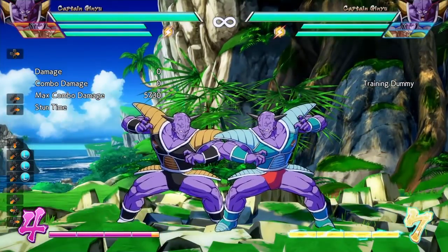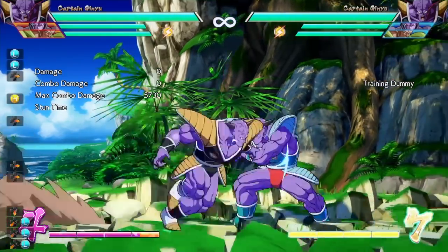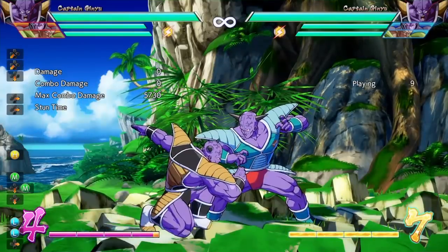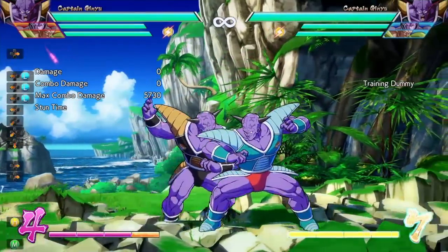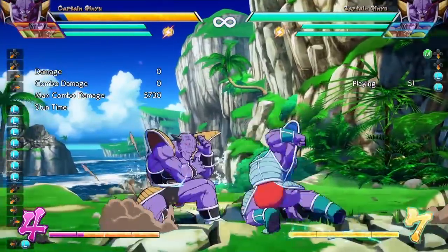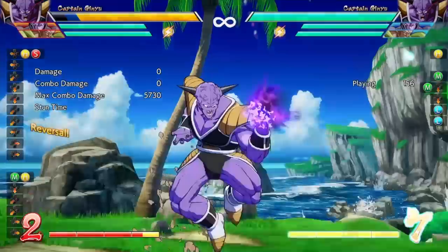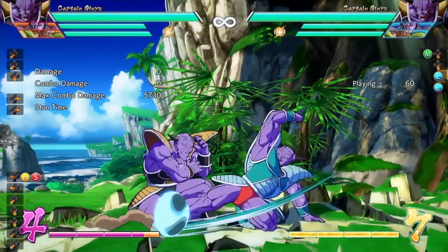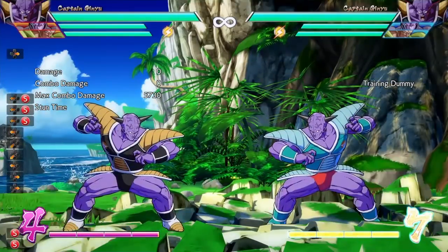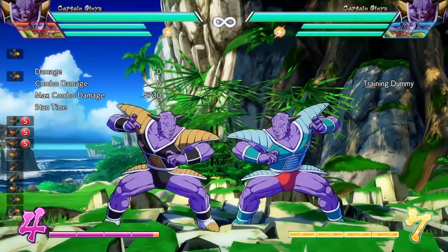Speaking of standing heavy attack, the next thing we're going to talk about is the properties of the standing heavy attack and how to use it in your block string. Captain Ginyu's standing heavy is a little different than the rest of the cast because there's a gap between the standing heavy and the rest of the block string. If your opponent presses buttons in that gap they will be hit. The gap is not large enough for an advancing attack — only invincible startup moves or reflect can beat it. If your opponent knows they can reflect the standing heavy and tries to reflect, you can punish them.